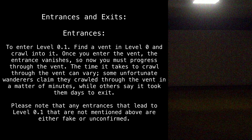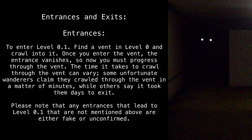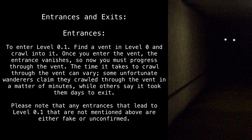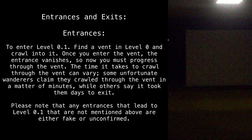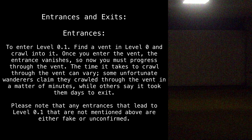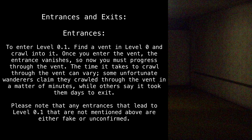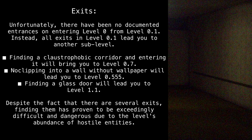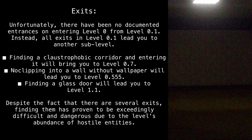Entrances and exits — entrances: to enter level 0.1, find a vent in level 0 and crawl into it. Once you enter the vent, the entrance vanishes, so you must progress through it. The time it takes to crawl through the vent can vary — some unfortunate wanderers claim they crawled through in a matter of minutes, while others say it took them days to exit. Please note that any entrances leading to level 0.1 not mentioned above are either fake or unconfirmed.